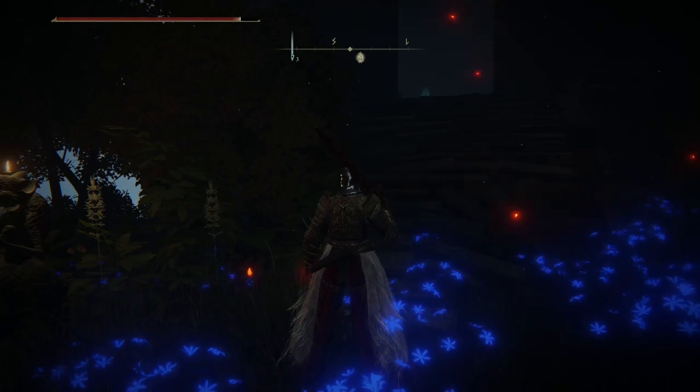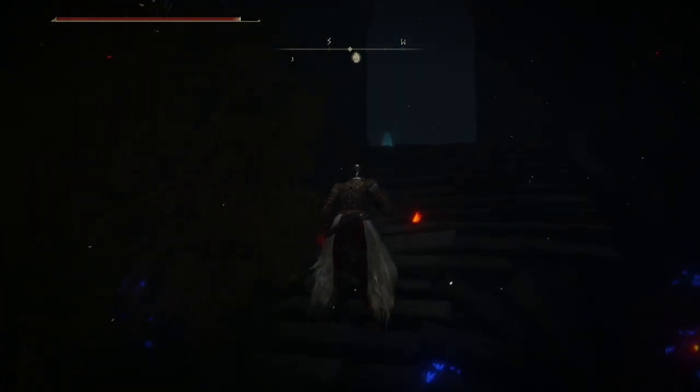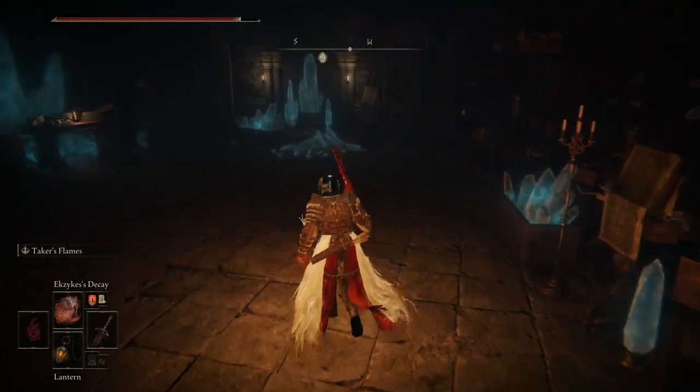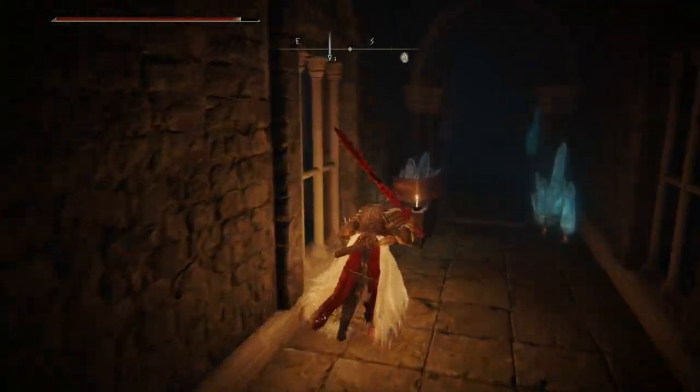This time around, the reward will be Ranni's Dark Moon spell — a Legendary Sorcery. You're going to get it from the chest. We're going to go inside and go up — we're going to speed it up.